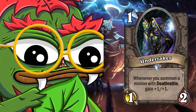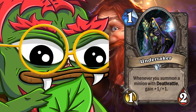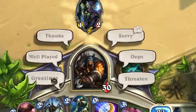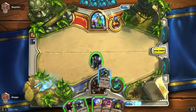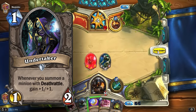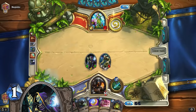Curse of Naxxramas brought a lot of really good Deathrattle minions and one card that benefited a lot from playing Deathrattle minions: Undertaker. Undertaker was a 1-mana 1/2 neutral minion — whenever you summon a minion with Deathrattle, gain +1/+1. As you could imagine, if this card was played turn 1 and you did not have an answer to it, the game was already arguably over, because Undertaker would start growing and snowballing out of control.